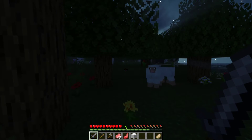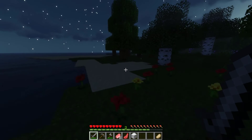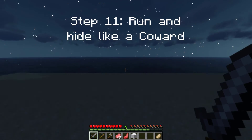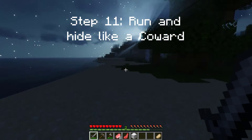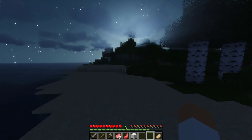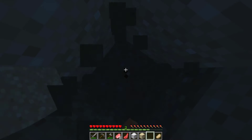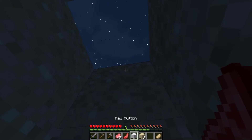Crap. Wait, why is there a trident boy over there? Oh crap, scary trident boy. Step 11: run and hide like a coward, which I am. I'm such a wimp. Rub it in — accuse me in the comments down below of being an evil little dude. He's just terrified of everything.